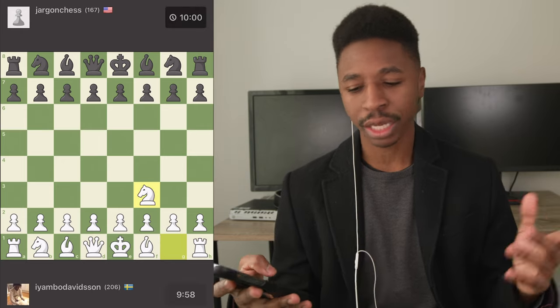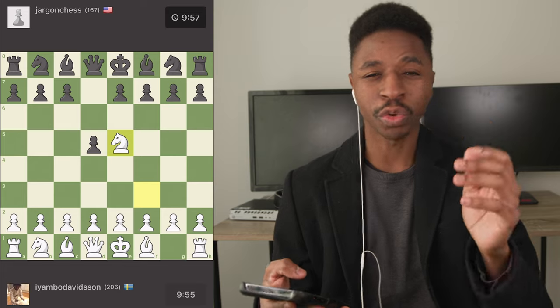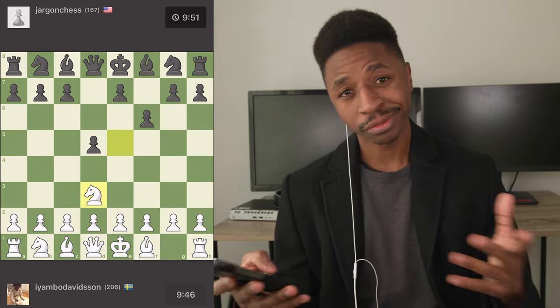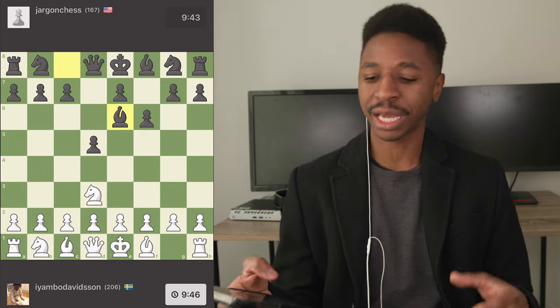I move up my horse as I always do. He moves out his pawn. I move up my horse going for the attack. He moves down his pawn going for the defense. I move down my horse to have somewhat of a defense, and he moves his side piece.